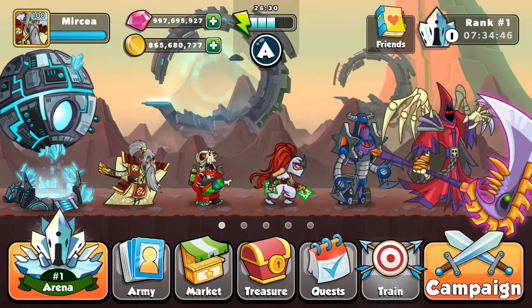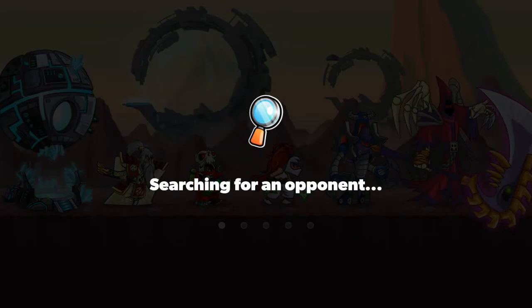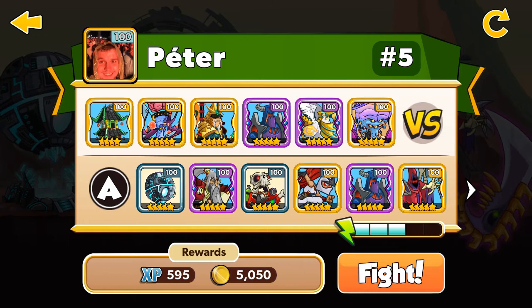Let's play the third game, let's try one more harder. Let's win again, let's get some points, and let's go. My enemy Peter has Pagoda four stars level 100 and the Overseer five stars level 100. Let's go, let's win.